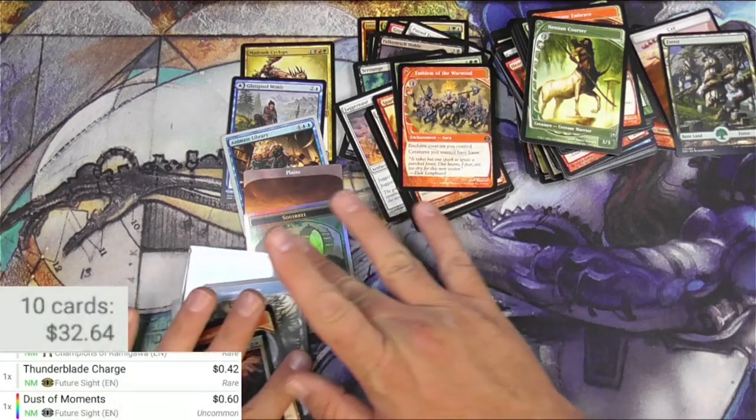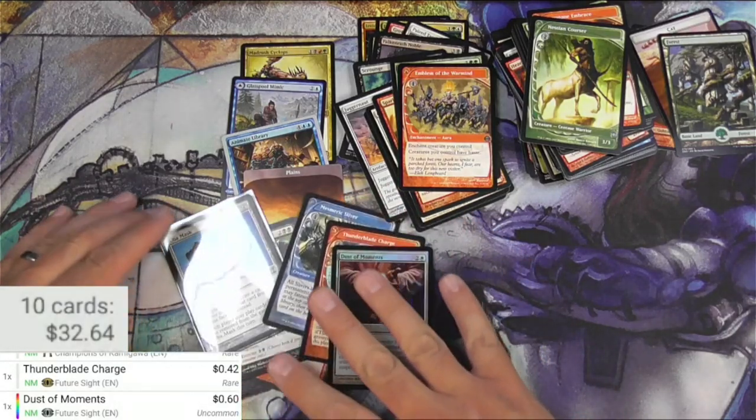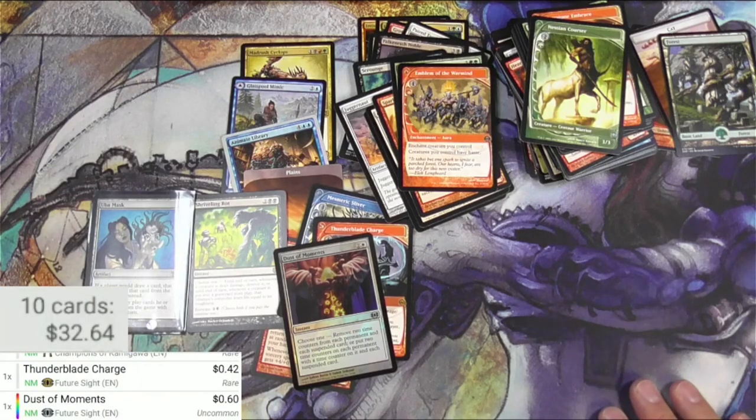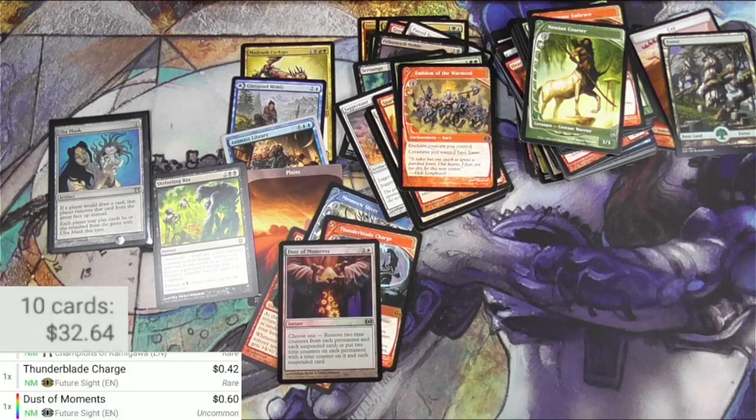Uba Mask is the big winner out of this pack stack. Thank you everyone for watching — make sure to hit the like button and check out my other videos. I've got more packs coming up and I'll see you on the next one.